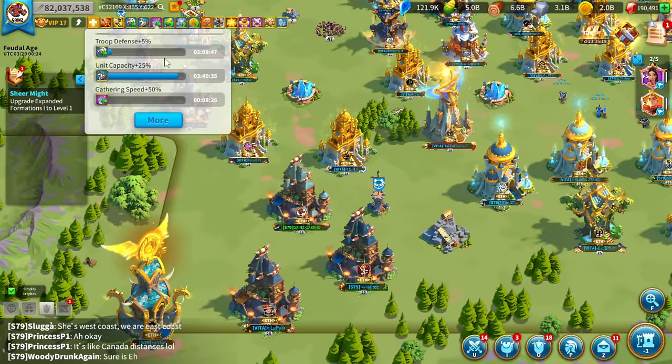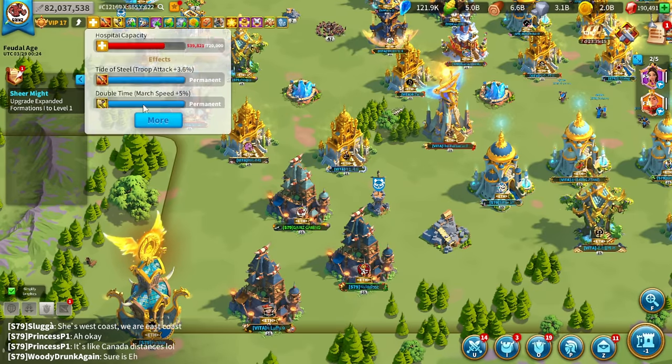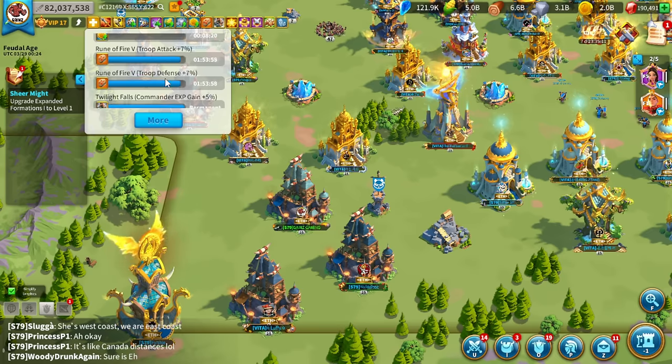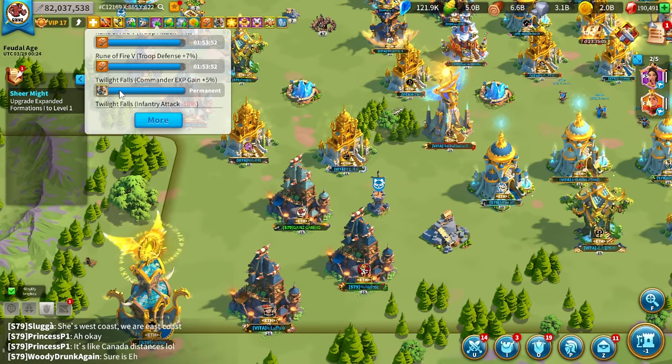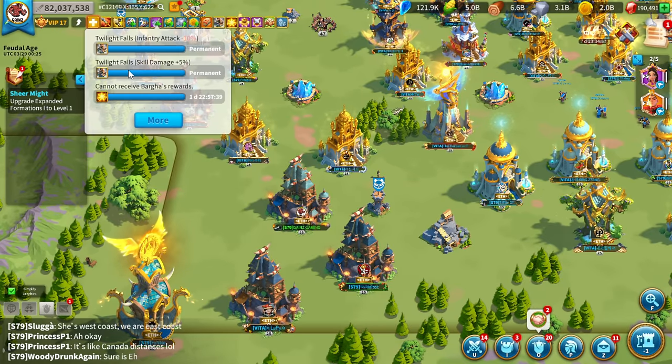We already have our expansion popped. We have a 5% troop defense as well, and I also grabbed a rune so I have a 7% attack and 7% defense rune. You want to make sure you also get a rune and have the right city skin on. I have Twilight Falls so that I'm getting an additional 5% skill damage.